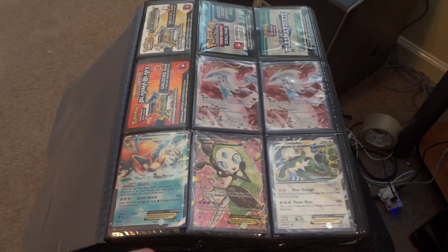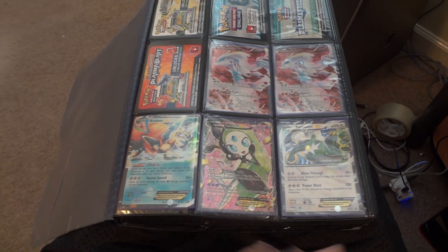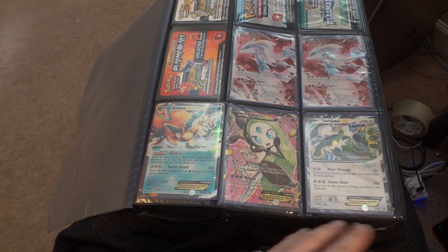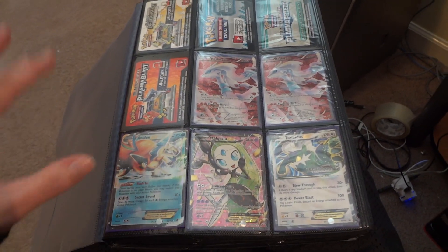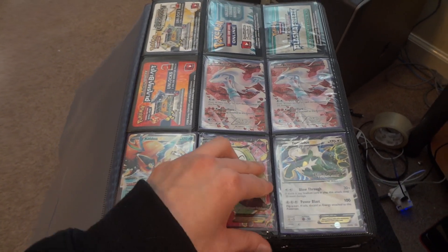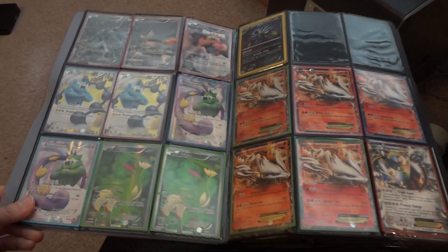I have a lot more code cards than just what's shown here. Here are my ultra rares from the new set, including the pre-release card Tornadus — I'm including it in this part just because it is an ultra rare. There are three Radiant Collection Full Arts and one Keldeo EX.